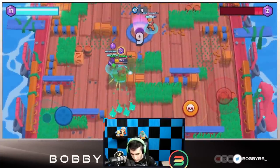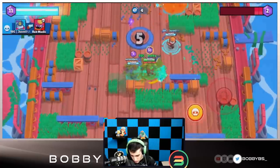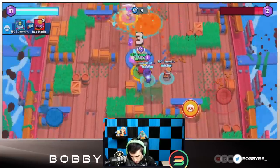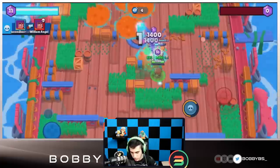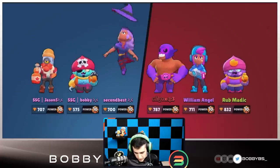If Shelly was playing that well they definitely could have killed me. He was just spinning in this bush. I kind of want to pull someone — there we go, we pulled that bot Shelly. That's going to be our first win. Gene isn't bad but I do feel like Poco would be a lot better.